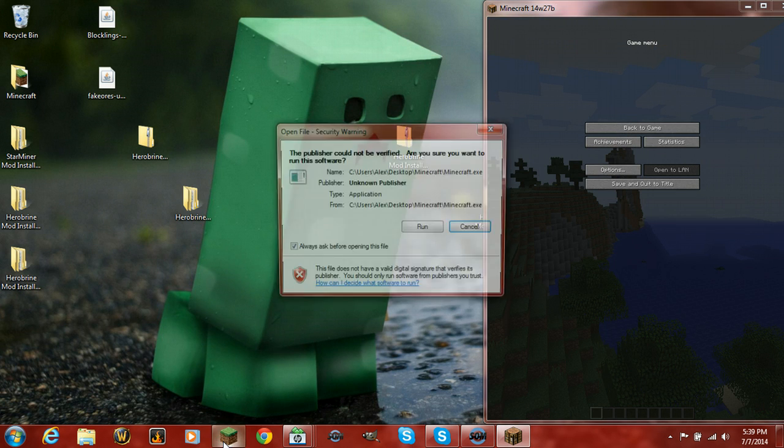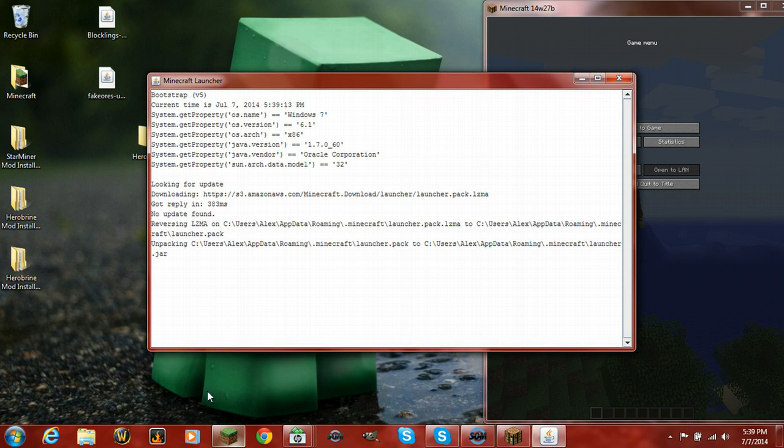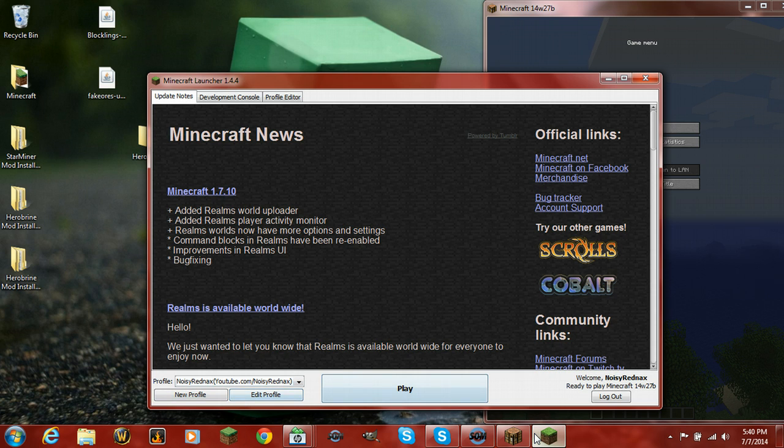Then you want to launch Minecraft again and click run. One thing I'd like to note is that this does work when you're offline — so if you're on a plane ride or traveling with your brother or sister, this will work without using internet.